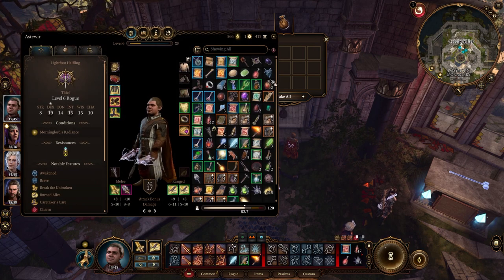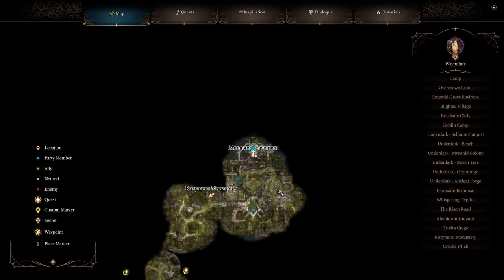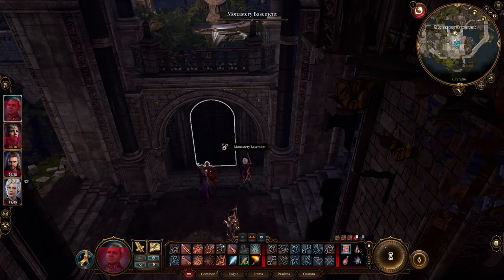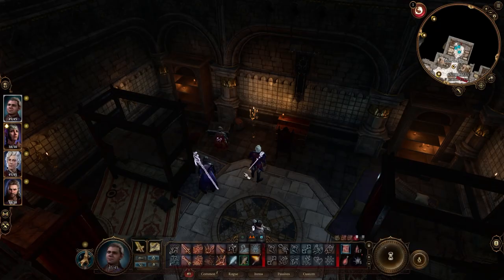That's part 1 of the chase for the Blood of Lathander. For part 2, we need to go to the crypt. To get there, you can take the monastery basement road. Before heading for the crypt, stop at the infirmary to pick up a grease bottle, as it will be useful later.